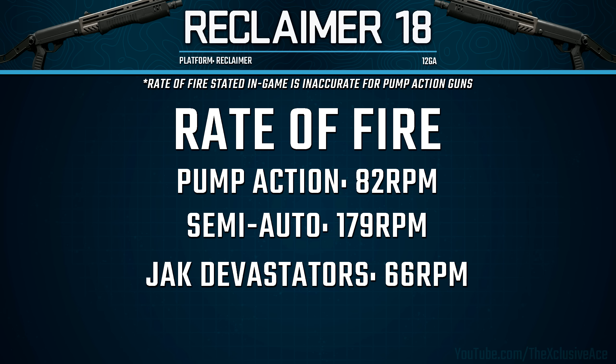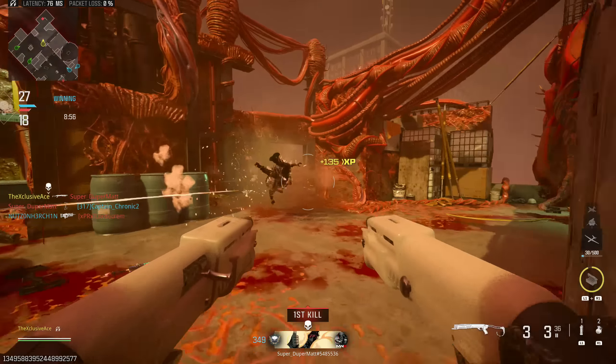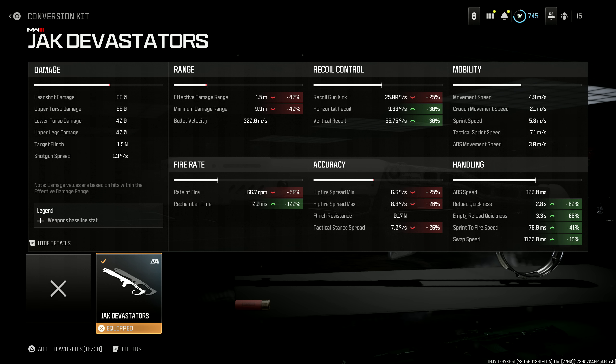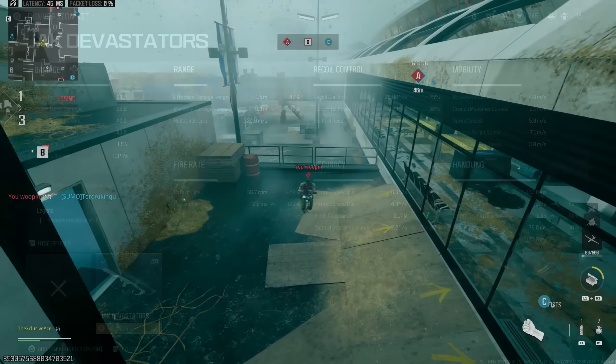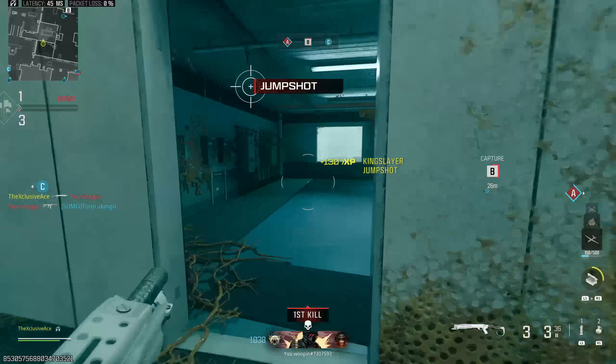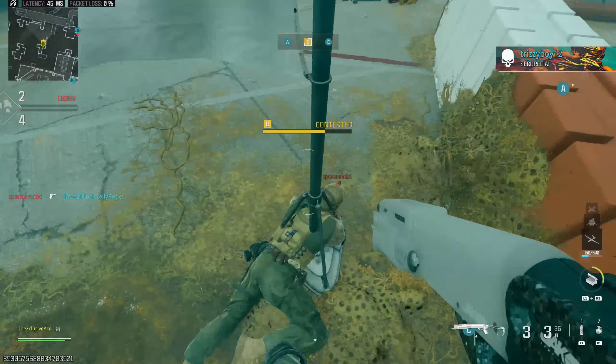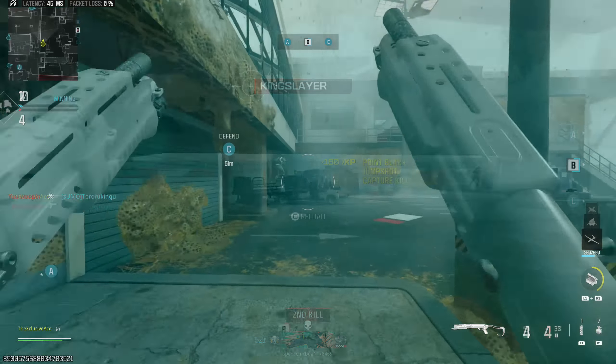That is the per-gun rate of fire, and technically if you alternated these it could effectively double your rate of fire. Moving on to some miscellaneous stats — this kit does harm our damage ranges, and our hip fire spread values are significantly harmed when using it. Since we're losing out on many attachment slots, you can't really do a whole lot to improve that hip fire either, so that's a big downside and trade-off when using the Jack Devastators.